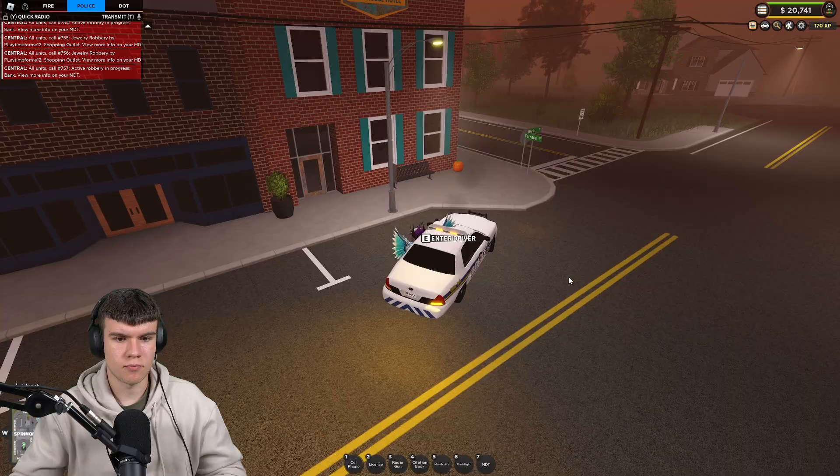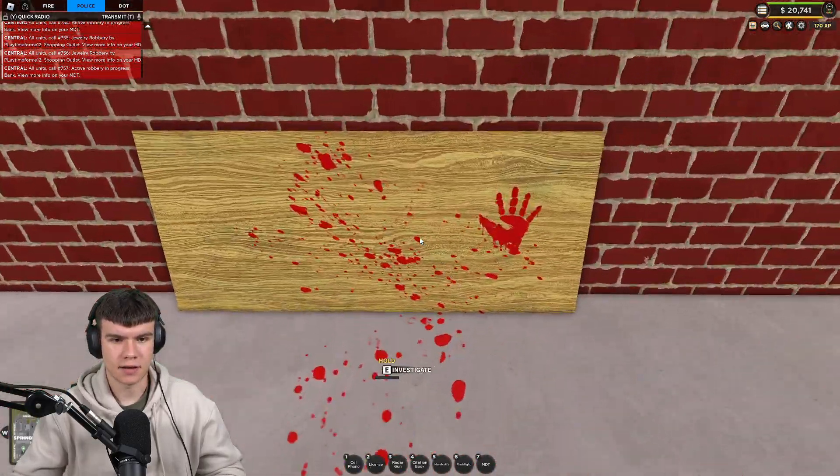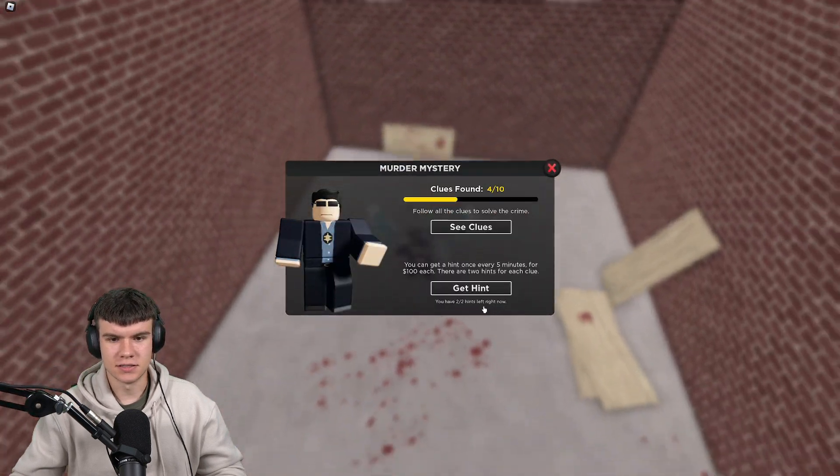Okay, so we're back at the hotel. Pretty much all we're going to do here is now investigate this again. That's going to work — as you can see we can now hold E to investigate. We went ahead and investigated this, and it's nice and simple. We're nearly halfway there.